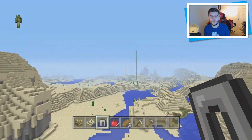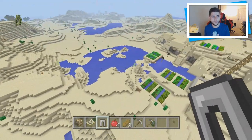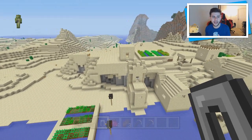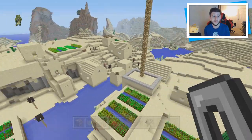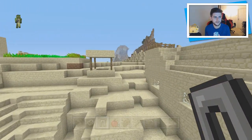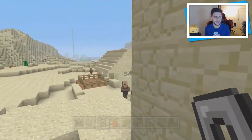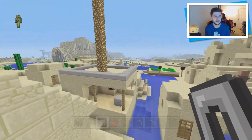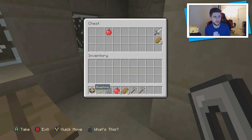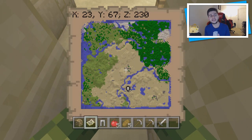The next village is pretty much slap bang in the middle of the map. It's a combination village that goes all the way down and also has a village up top - you could probably turn this into a pretty good town if you wanted to. I'm obsessed with finding librarians and stealing all the bookcases, but I can't see any here. The blacksmith has an iron sword, bread and more apples. The coordinates for this one are X23, Y67, Z230.